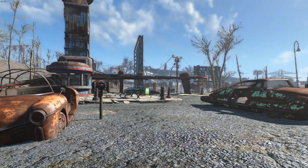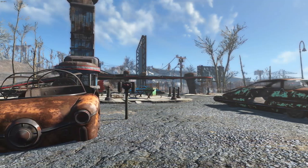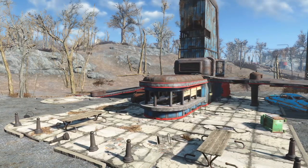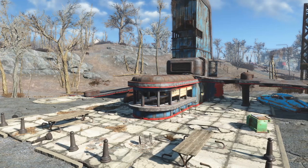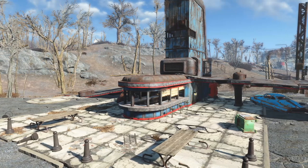Our new settlement is going to be Starlight Drive-In, and it's going to be sort of a forward operating base for the Minutemen — kind of to transfer supplies between settlements and just to hold. Not necessarily a sustainable farming settlement, but really more of a militaristic operating base for scouting and supply runs. So for today's build, we are at Starlight Drive-In.